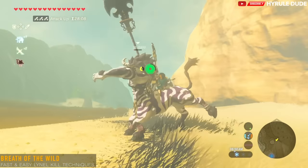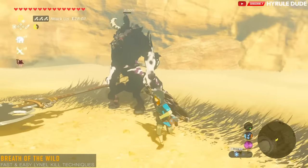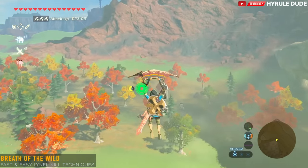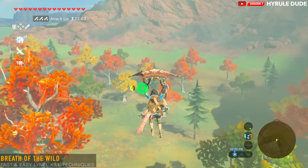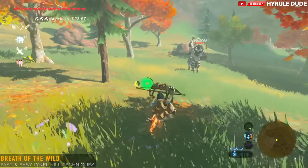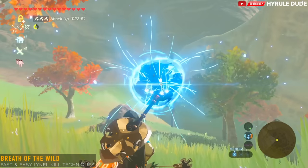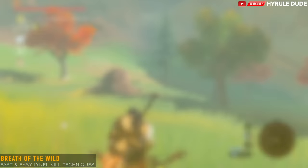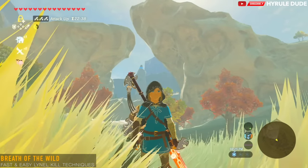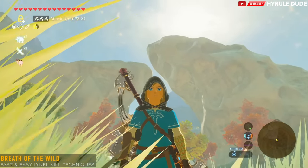This Lynel looks like he's about finished. Now we're going to move on to the ultimate Lynel beatdown method — no one can top this, this is the ultimate Lynel destruction. Demolished, evaporated, gone — that was the ancient arrow, and you can get that from the Akkala Ancient Tech Lab. Check out my video on ancient arrows. Thank you so much for watching. My name is Mike, also known as Hyrule Dude — make sure to like, comment, and subscribe. See you soon, cheers!